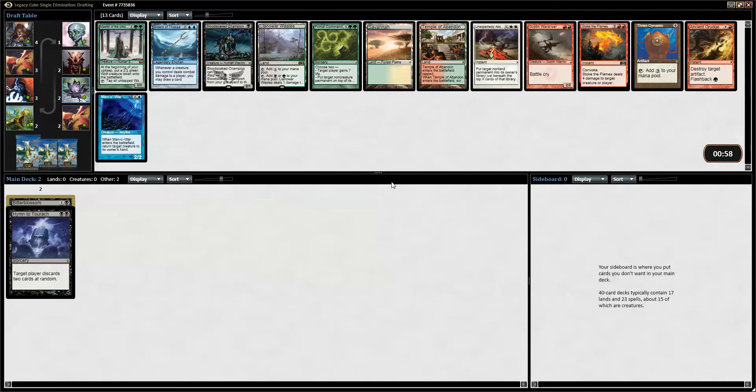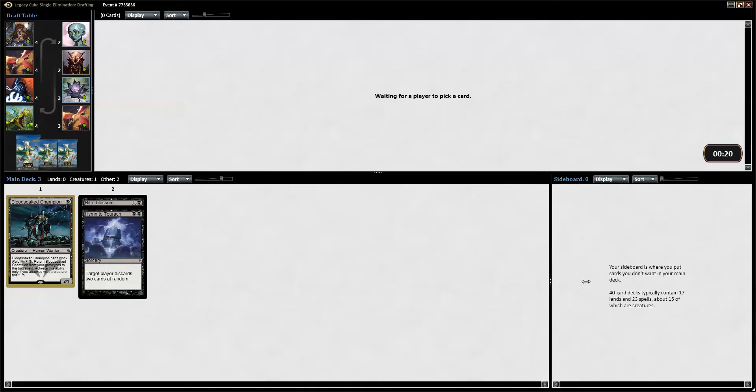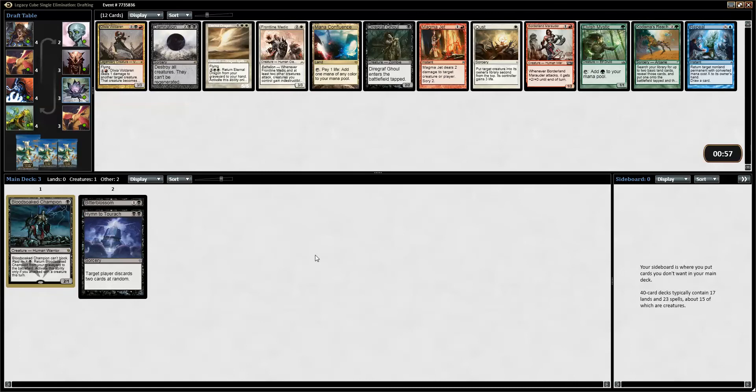So we got a Man of War, Thran Dynamo, and a Blood Soaked Champion. I think we'll pick the Champion — he's actually decent and I'm looking to be kind of aggressive here. If we had picked the Monolith in the last pack, I would probably pick Tami or something. Here I might have picked Thran Dynamo or Master of the Wildland, but Blood Soaked Champion fits this aggressive strategy pretty well. I don't think Mono Black is that fantastic, but it's fun to do something else than blue-based control.